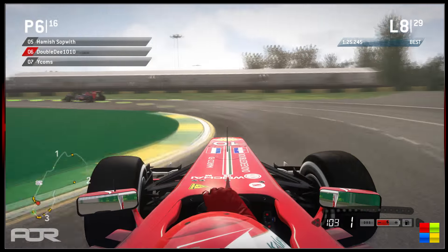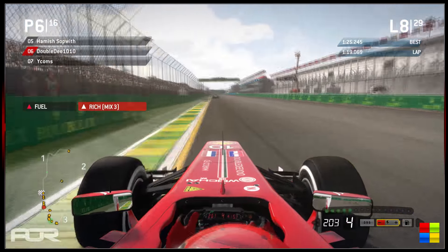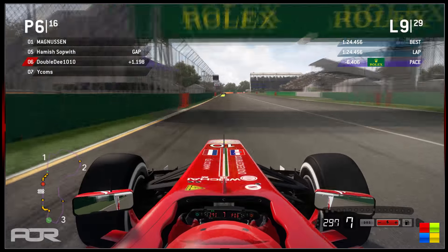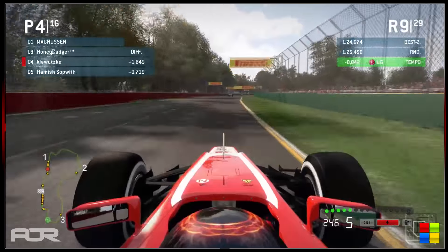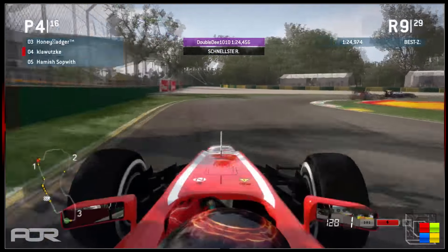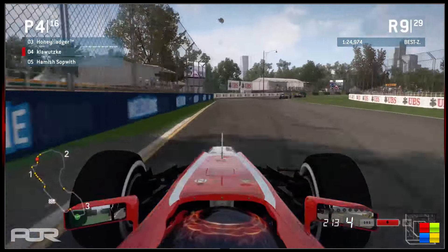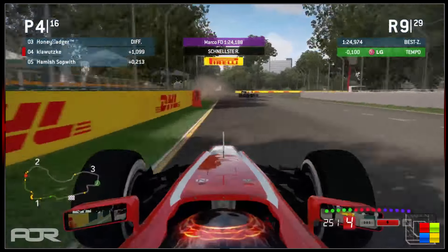With drivers stopping around lap 4 or 5, on a two-stop they're probably going to do 10 to 12 laps on the prime tires. Klawitski goes a little wide off the circuit and Honey Badger is starting to break away again. Double D manages to set the fastest lap of the race. But don't forget Klawitski is missing the left-hand side of his front wing and still showing decent pace — once he gets the front wing fixed at his next pit stop he could have serious pace toward the end of this race.